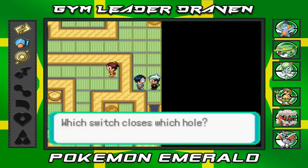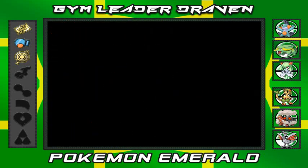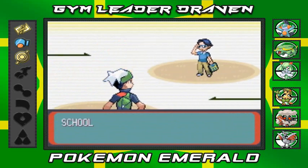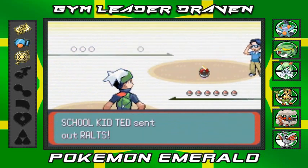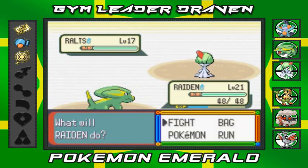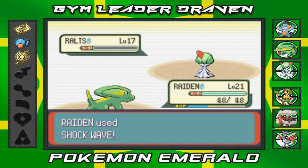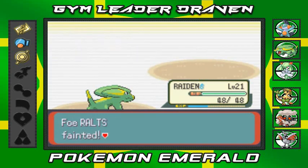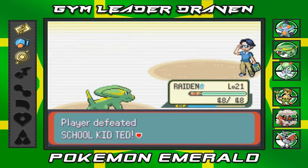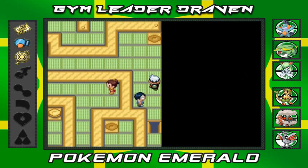Which switch closes which hole? Try saying that 17 times in a row. He comes out with a Ralts - we go right in with a Shockwave attack. Shockwave does it, and we defeated Ted - not the teddy bear, but Ted. That's that.